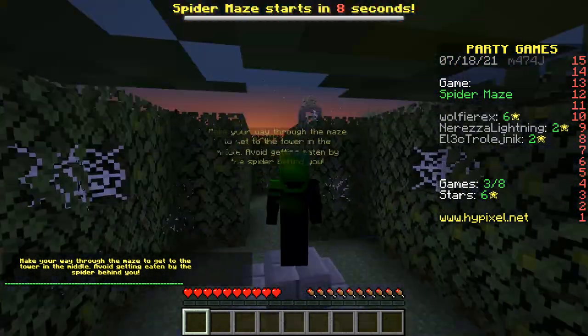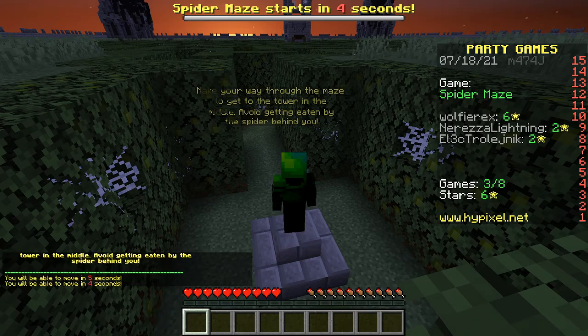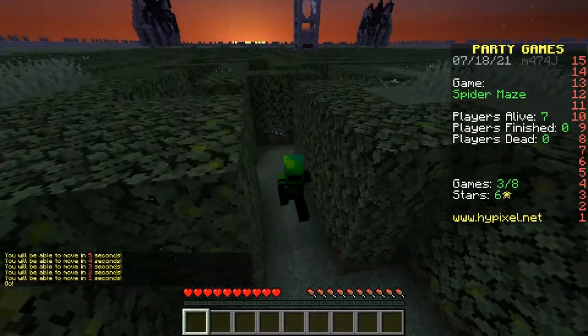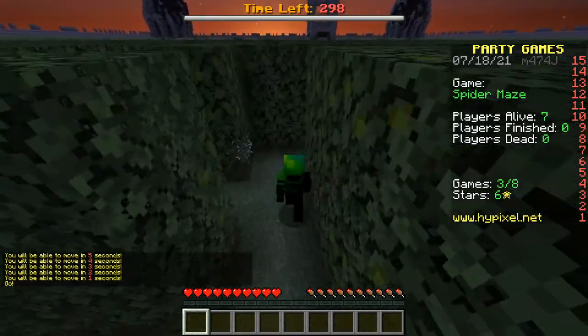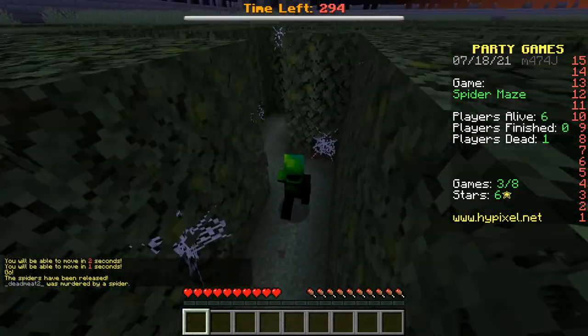This game — the maze — a lot of the time it depends on your spawn point. Some spawn points are slightly closer to the middle. Go to F5. Some people like to put their FOV all the way back, but I don't do that. Jump up and see — that's a dead end. It's also okay to go back; your spider won't kill you on the first hit.